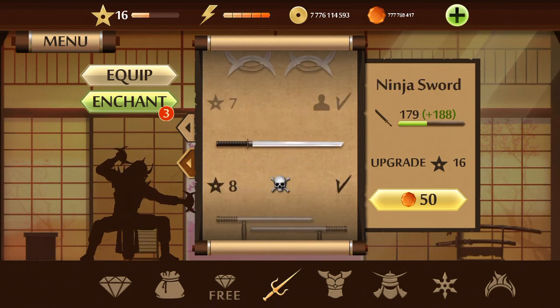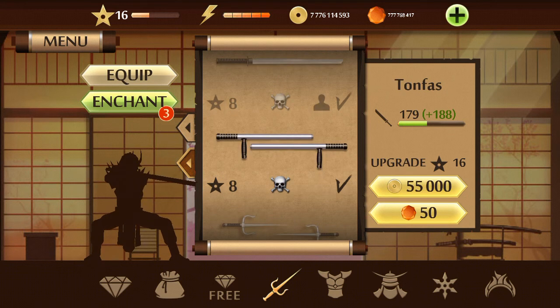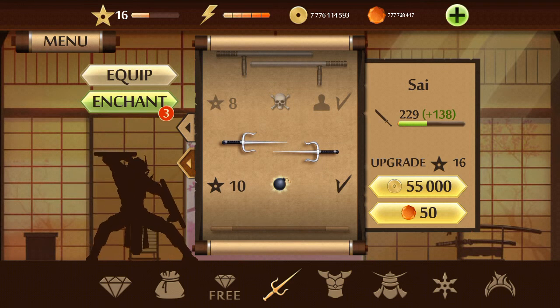Ninja sword — equip. Turn fast — equip. This is like a needle weapon I think, but the name is changed, replaced with 'side' — okay, equip.